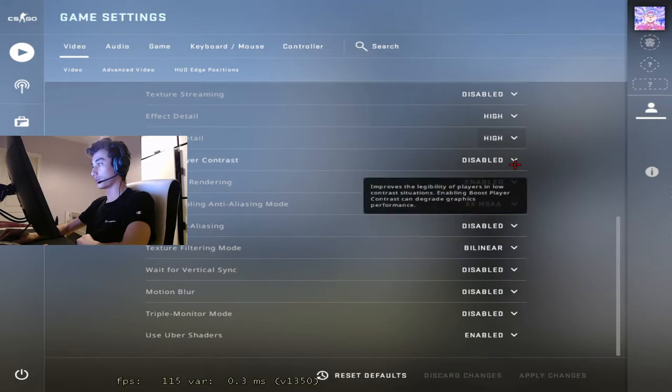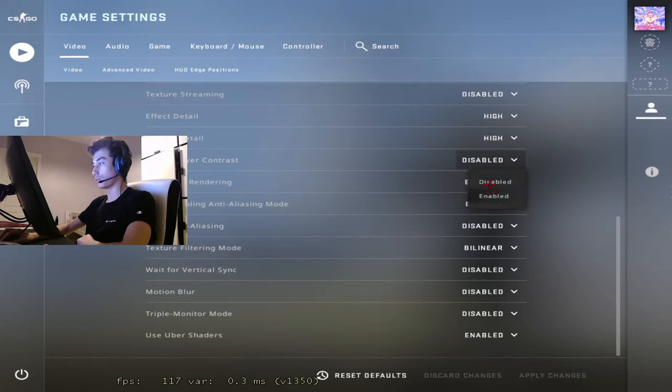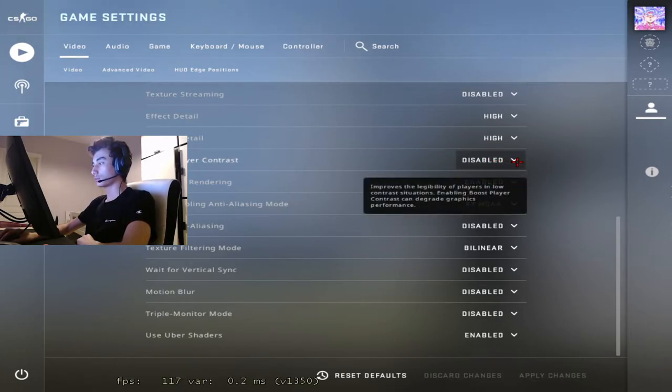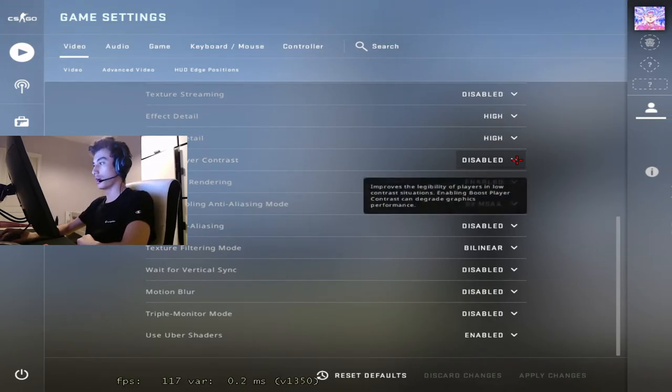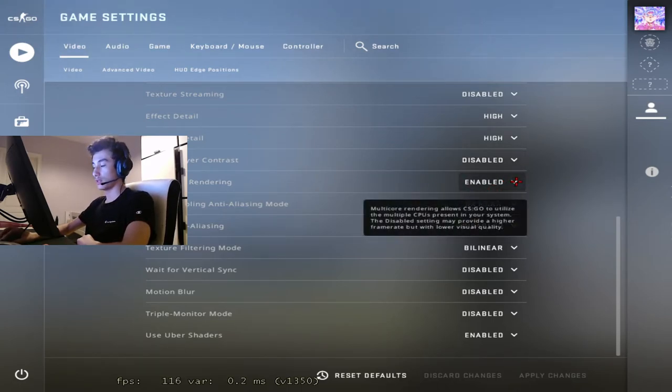That's why I put it on high — my PC can handle it. Boost player contrast: if you have a bad PC put this on disabled; if you have a good one put it on enabled. What this does is add a little ridge around the player model to boost contrast so you can see players better. But I don't think it's ever been a problem to see players in Counter-Strike, so I just put it on disabled. Multi-core rendering — just put it on enabled. It's not literally multi-core rendering; if you disable it you don't only use one core, it just uses fewer processes. You get a lot more FPS — probably almost double.